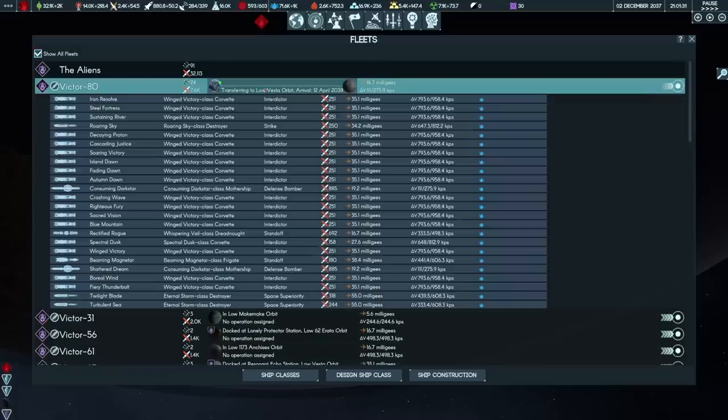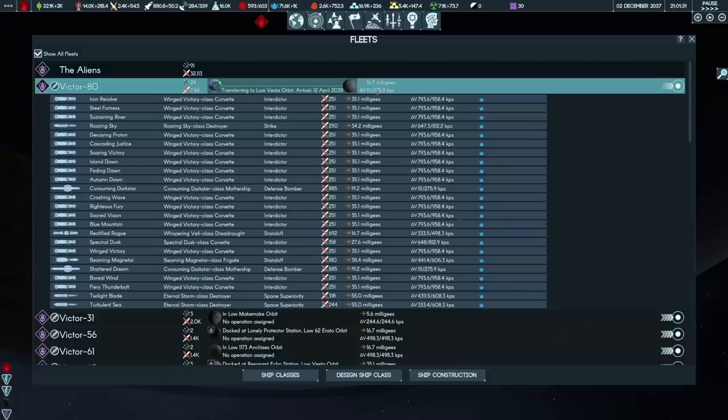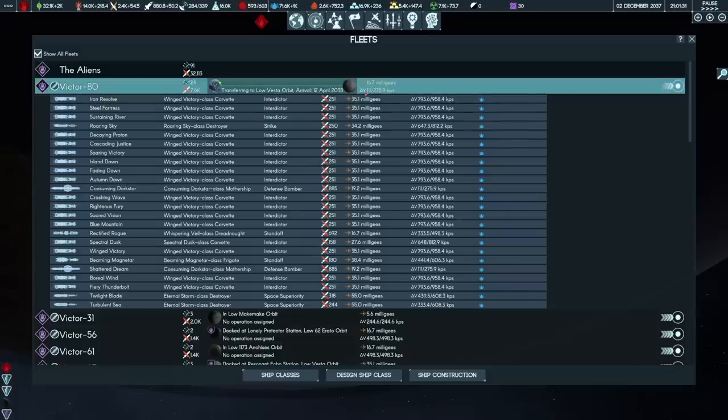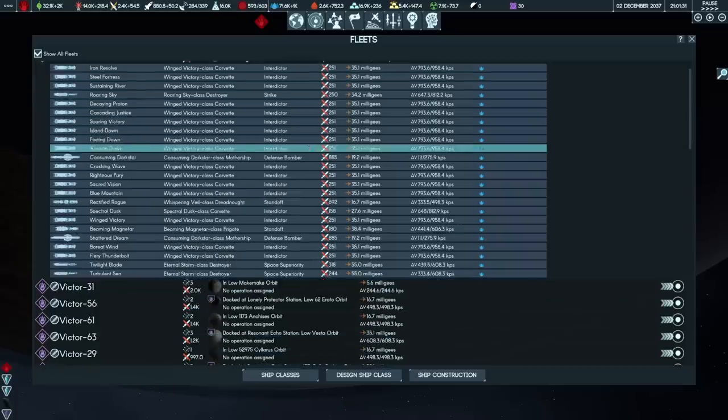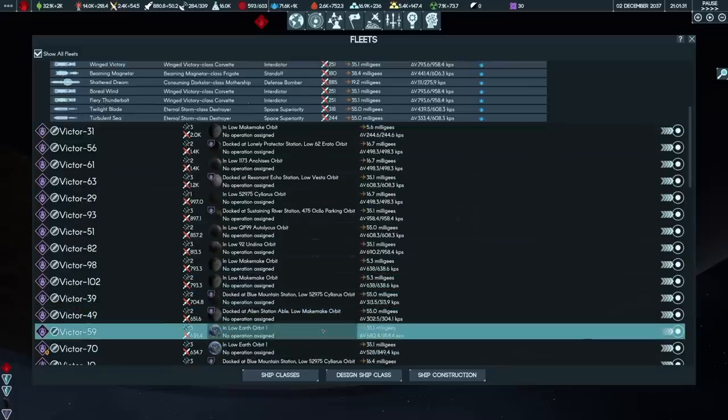If I inspect the alien fleet for a moment — Victor 80 — you can see it's now transferring back to low Vesta orbit; it's too low on fuel. I got it down to 111 Delta V, which means temporarily Earth orbit is safe. These guys aren't going to get there until April next year. They're going to refuel and then fly back — that's how I intend to juggle them. They may send other ships against us, but at the moment low Earth orbit seems relatively clear.